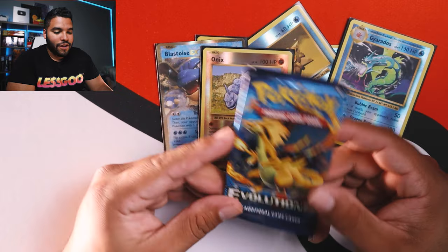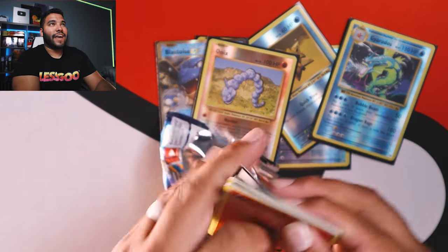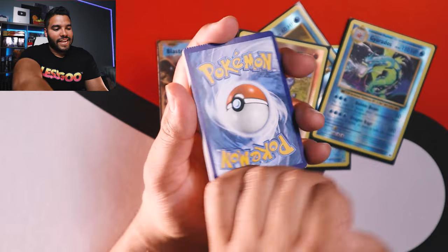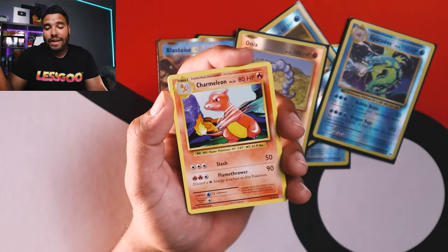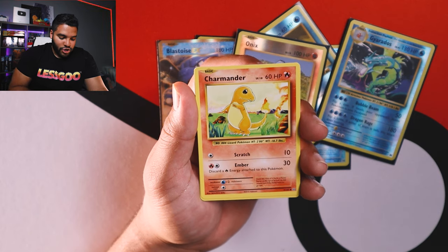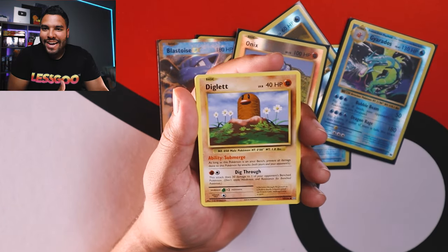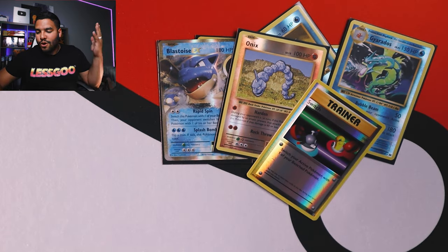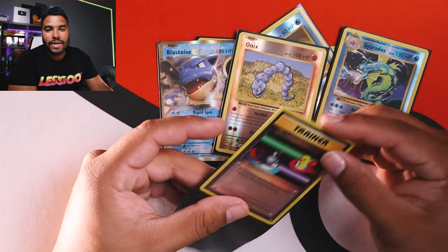Last but certainly not least, we got the Charizard art pack from XY Evolutions — let's get it! Fire Energy to start — is this a sign, you guys? Fire for the dragon, for Charizard. We got Super Potion Trainer card. Charizard Spirit Link. Charmeleon — now I'm pulling Charmeleons. Fire Energy. Voltorb. Are you kidding me — we got a Charmander! We got a Charmeleon! We've got to get a Charizard in this one. Diglett. Gastly. Reverse Holo Switch. And the last card is Mewtwo. How crazy would that have been? That would have been so nuts if we pulled literally a Charizard right after Charmeleon and Charmander.